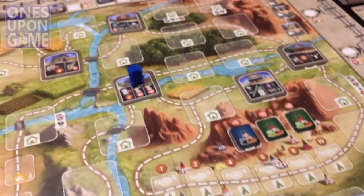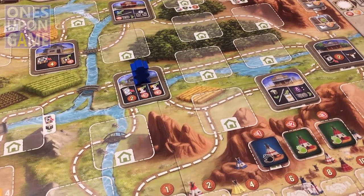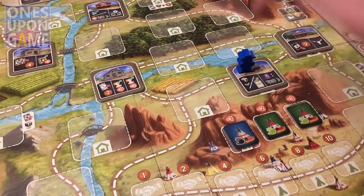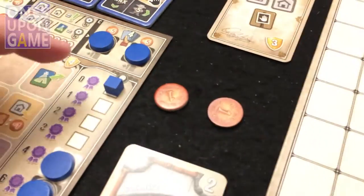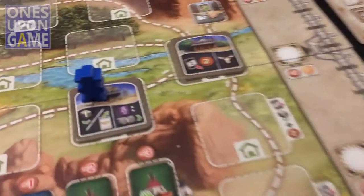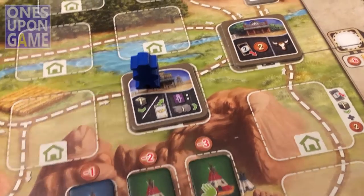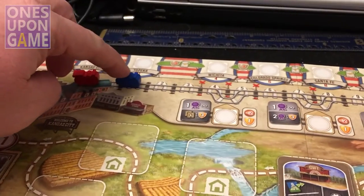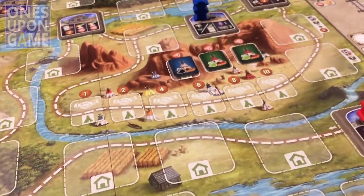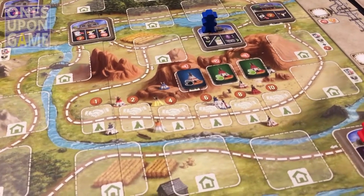For my next turn, I'm going to advance my certificate and then move my train forward one for each engineer I have. I just have the starting engineer, so I get my train on the board and moving. That's my turn complete — I didn't use any cards, so I have no cards to draw.